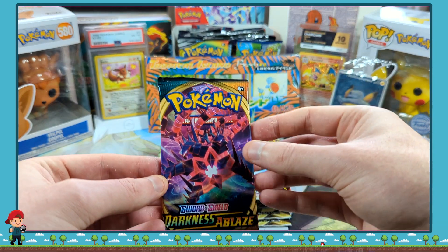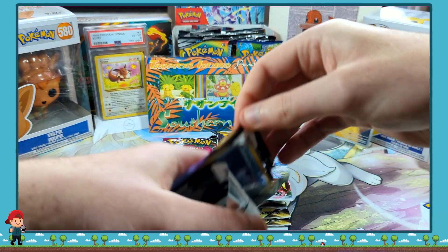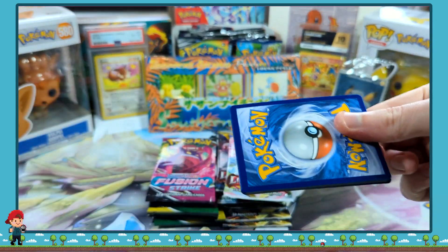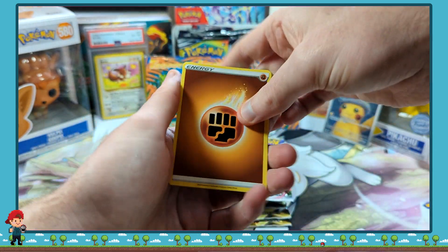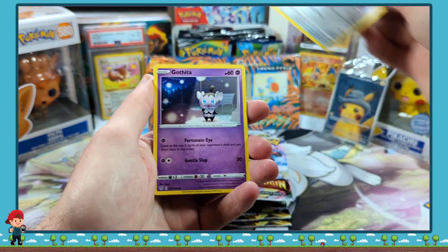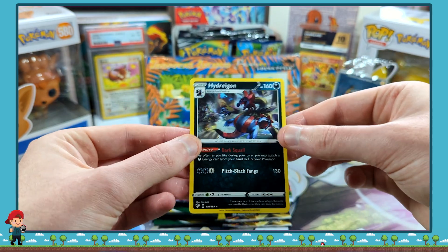We are going to kick things off with a little Darkness Ablaze pack. And we go 1, 2, 3, 4... And we are off with a Simipour, a Rose, Renotic, Kupchu, Skarmory, Geothica, Paris, Mareep, Reversal Rockadee, and a Hydreigon non-holo.